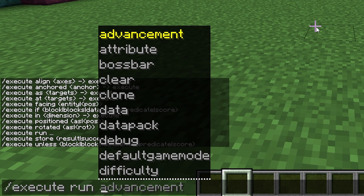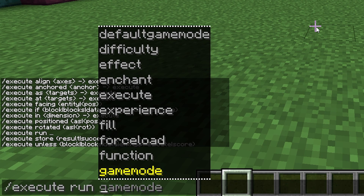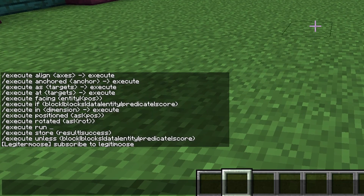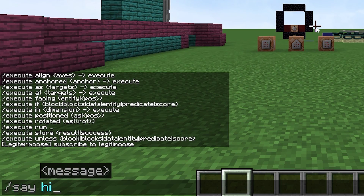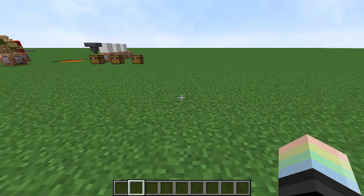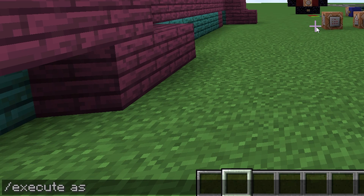It simply runs a command. If I type execute run, you may notice this is exactly what usually pops up in the tab menu. So if I do slash execute run and then the say command and then type something super important, you'll see that I just run the command like normal, as if I had just done slash say. Now that is pretty boring.